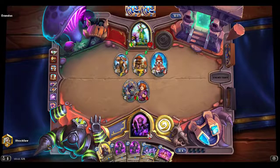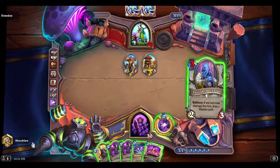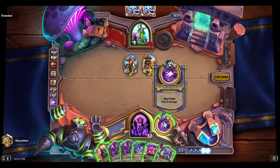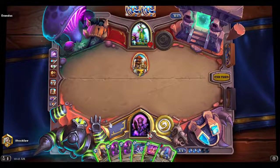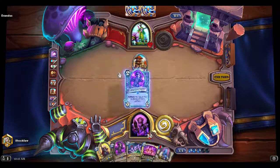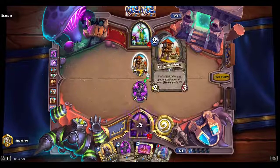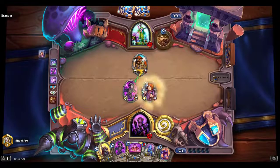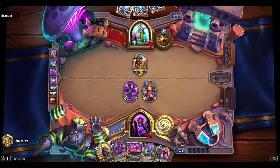I think I have the advantage here simply because of my hero power. I need to get rid of this — can't have him draw cards. I'll use this here, maybe I get a Freshman back. Put out the Freshman so next turn I can clear that Watch Post.